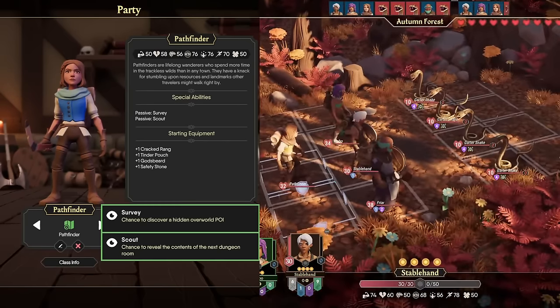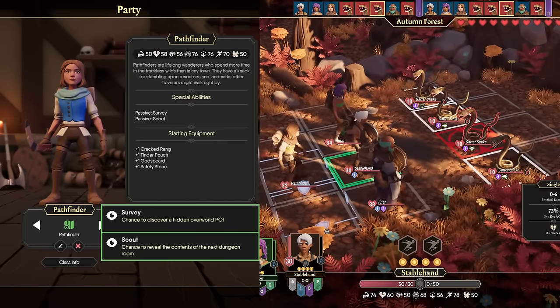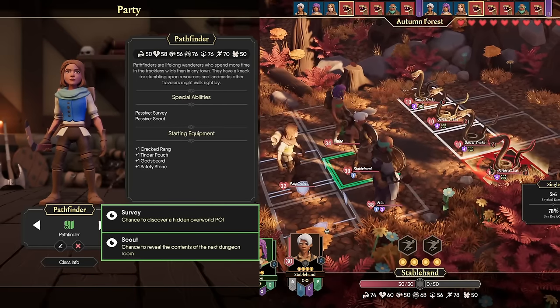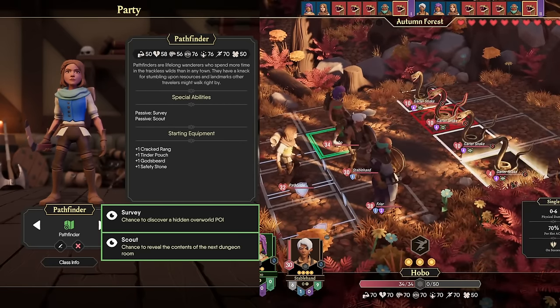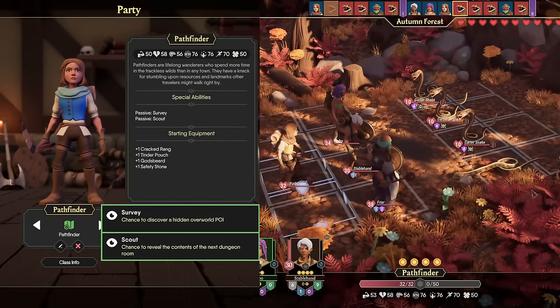Next up, we have the Pathfinder with 76 Awareness, 70 Talent, and 70 Speed. You're going to find the Pathfinder fills a similar role to the Hunter, but with a lot less solo ability. They don't have Elite Ambush or Elite Sneak, which means they can't get around the map and attack enemies as easily as the Hunter, but they do have a lot of utility with their two abilities — Scout and Survey.